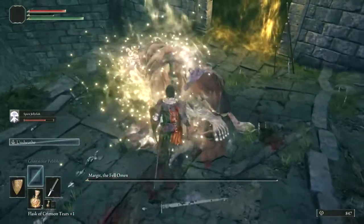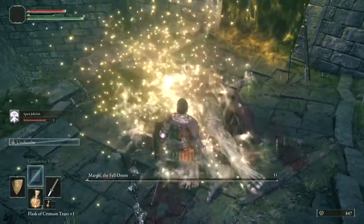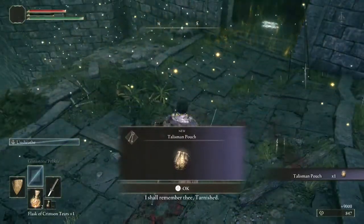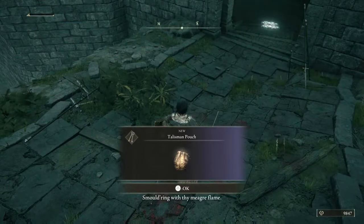Basically that's what you want to do. If you have the Uchigatana — you can either go find that, or if you start as a Samurai, you can get that and use the unsheathed ability to do extra damage.